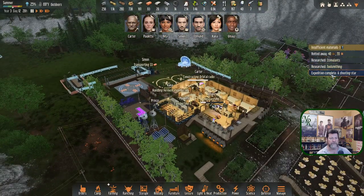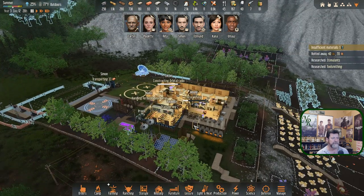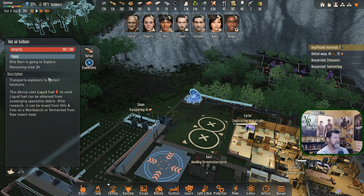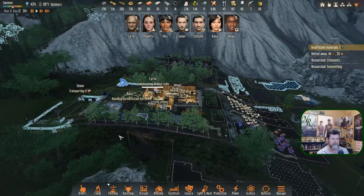There's an expedition result waiting — Edmund has reached the shooting star location. 'Discovered some interesting rocks where the meteor fell — it'll likely contain ore.' He'll bring back as much as he can carry. Rita still has about two more hours before she gets where she's heading, and we'll see what that opens up.